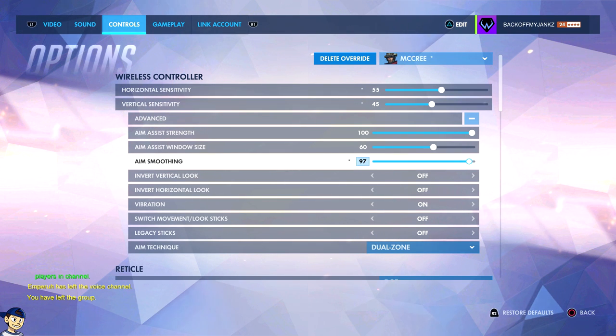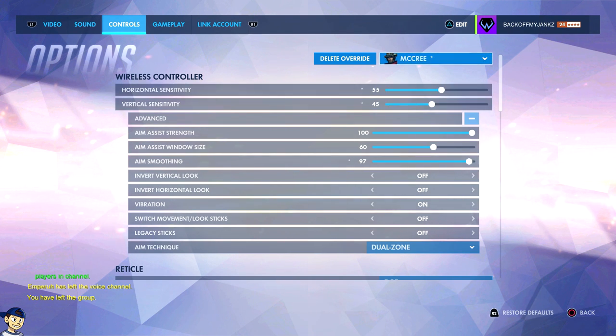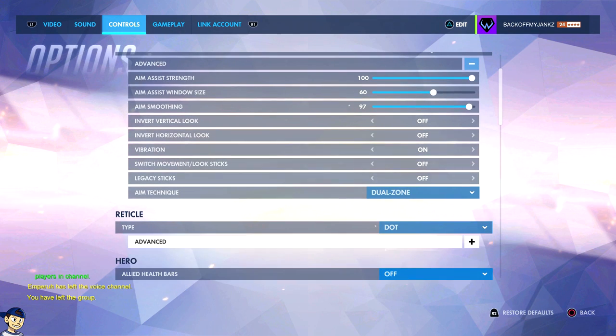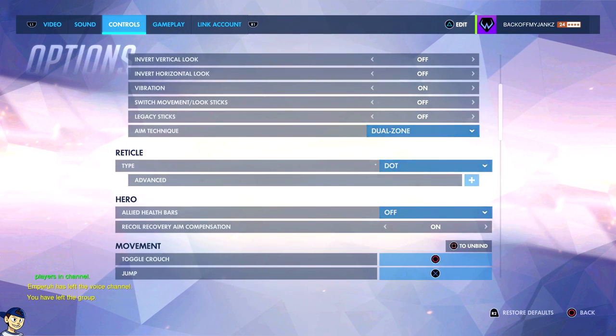Getting into McCree — as you can see, it's a slower sensitivity. When you're talking McCree, Soldier, Tracer — hitscan characters where you need to be precise with your aiming, even Zarya too — lower sensitivity. Don't listen to people that say fast sensitivity is how you do it. No, you're trying to be accurate.